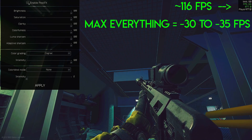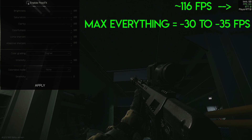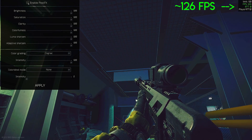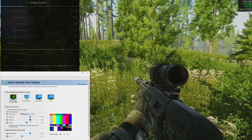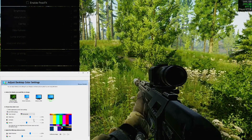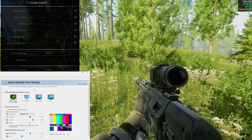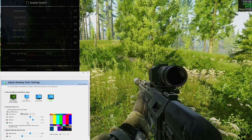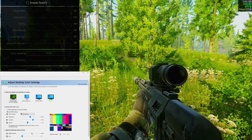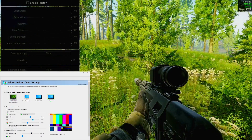If you struggle to get decent frames regardless, check out my graphics settings guide — a lot of people have reported going from averaging 60 FPS or less to over 100 FPS after applying that advice. Also keep in mind that while GeForce filters and ReShade are off limits, there's still the Nvidia Control Panel color settings, which won't give you sharpening but let you mess with digital vibrance, contrast, and gamma — accomplishing a lot of what you'd get here, though maybe not to quite the same effect.